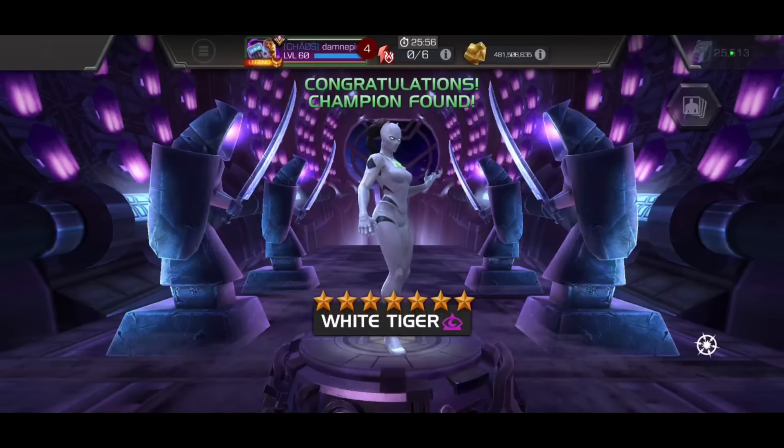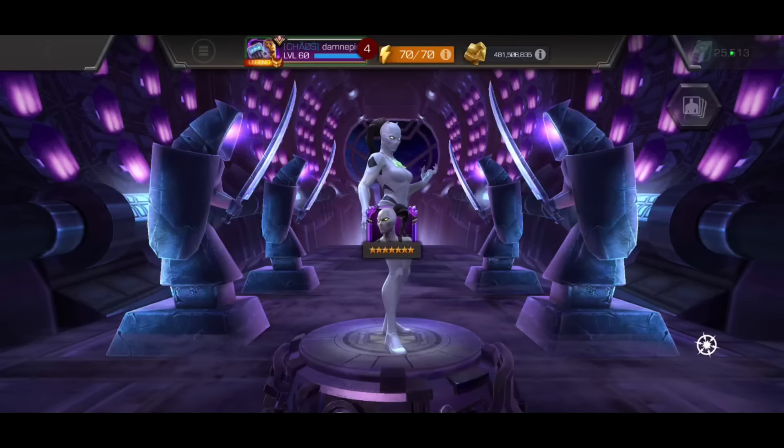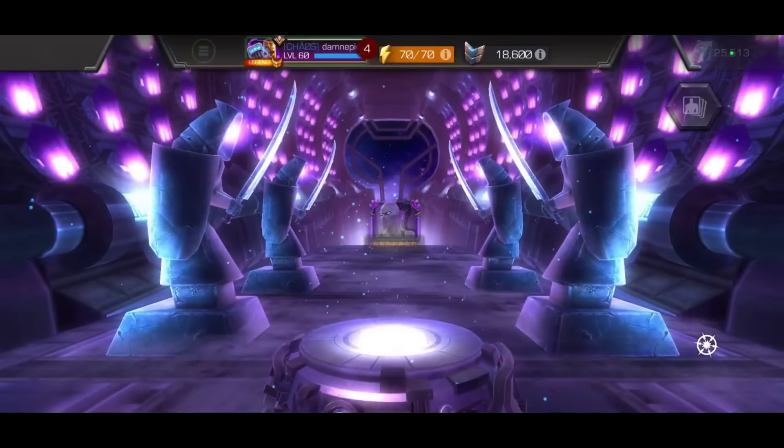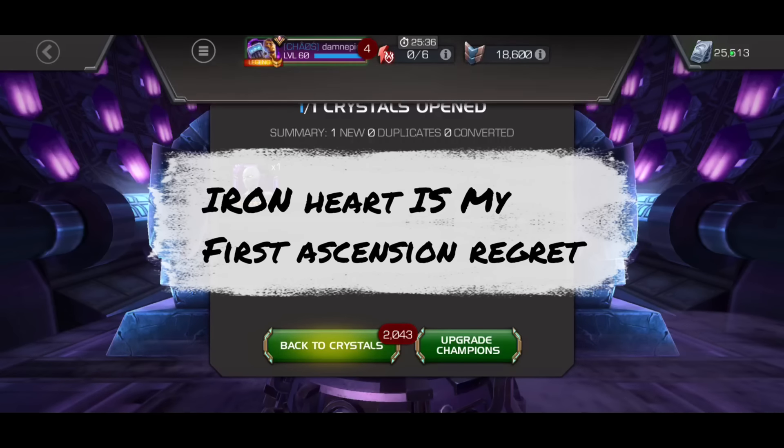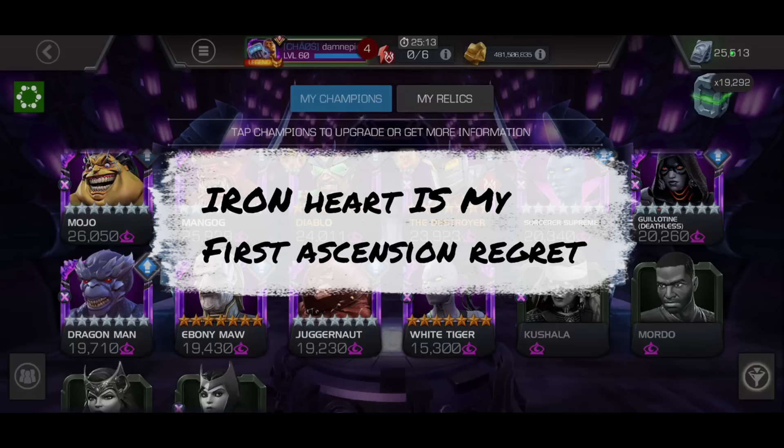I didn't want Ironheart because I have her at six-star R5 Ascended, and honestly I never, ever use that champ. She's got decent utility, but I really feel you definitely do have to have her as a seven-star — and then perhaps at Rank 3 — for her to really shine, because you get the utility and the damage. But at six-star Rank 5, even Ascended, she's just not doing it for me.